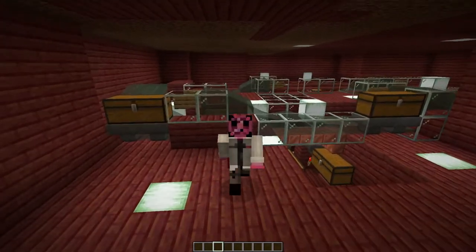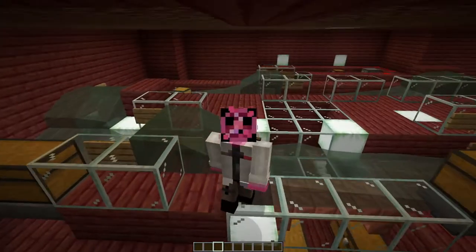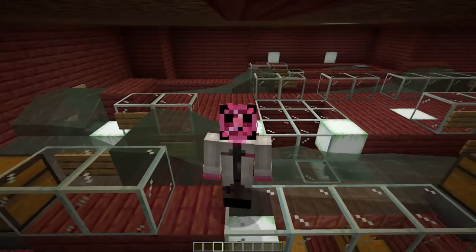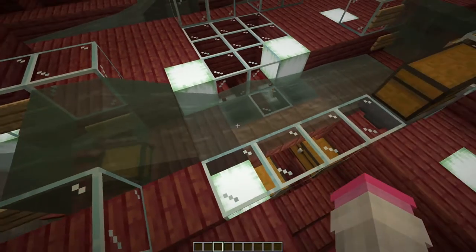The next one is that we can use it for item sorters. Right here behind me, I've got a boat that will sort my items by putting it into hoppers. This is an initial proof of concept I've been playing with — I think there'll be a way to make it more efficient.